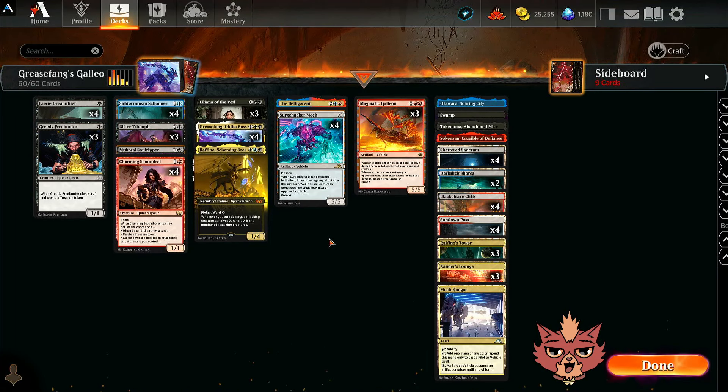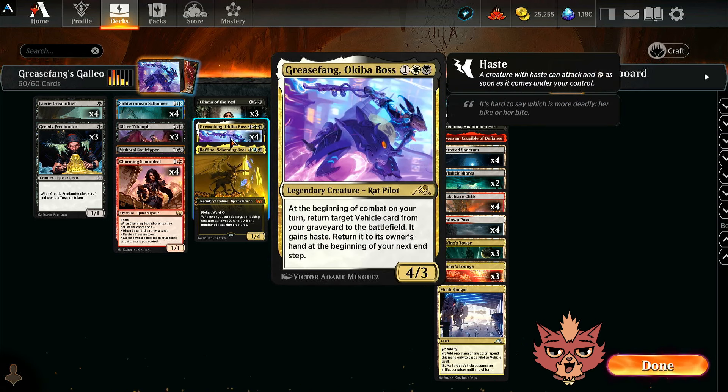Alrighty guys, we're back for Greasebang's Galleon, and this is a Lost Caverns of Ixalan standard brew. I'm Redcat. Let's go over the deck, then hop right into some ranked, rockin' all four Greasebang Okiba Boss.